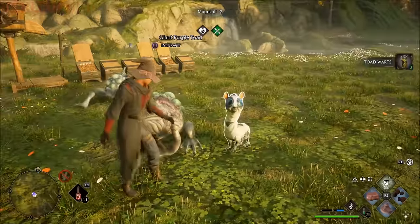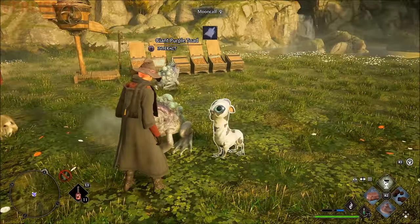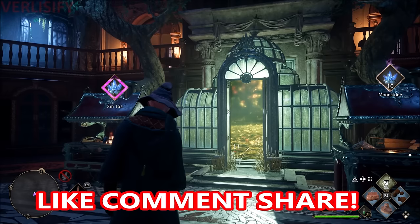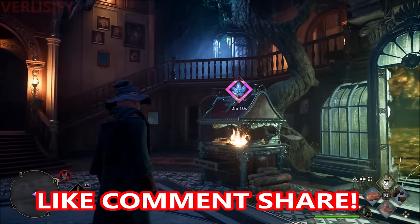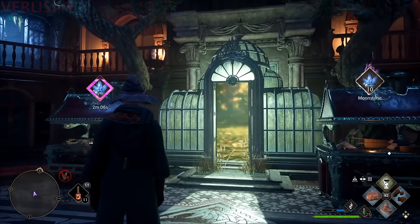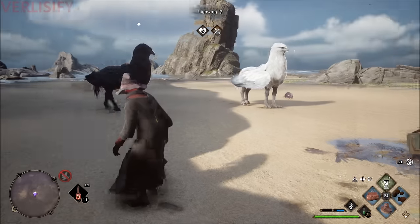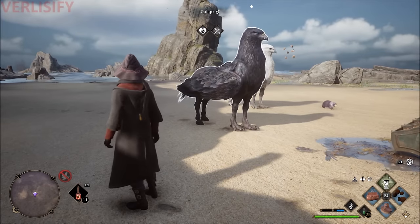This is your guide to beasts in Hogwarts Legacy. To catch and tame beasts, you need to progress through the main story until the beast class unlocks, then complete the storyline with Poppy. After that, you get a quest chain for Deke that expands your Room of Requirement to have vivariums, increasing the animals you can store and unlocking things like the breeding pen. This also depends on how far you've made it through the main story and how many trials you've completed.